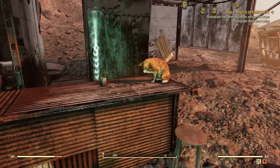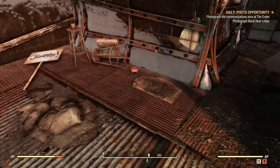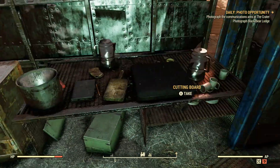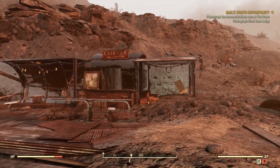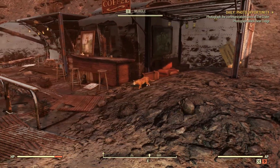Merkle mostly likes to hang out on this counter here or on the ground over there. I believe her food bowl is over here — yep, it's right there. You also get a safe and a couple of junk items here on this table. This location is really cool if you want to build on an already existing structure and get a pet cat.